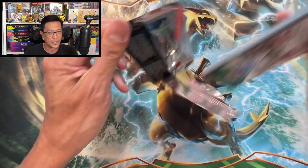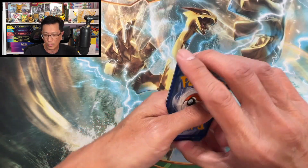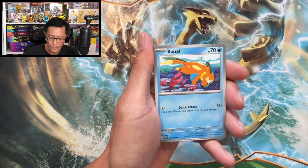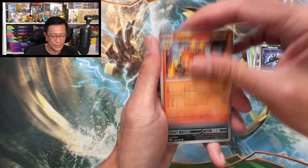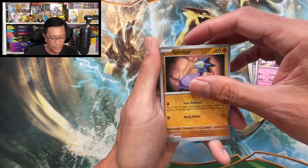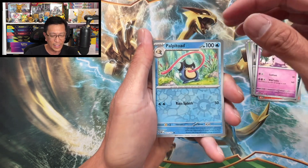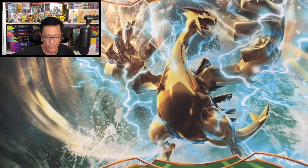Third single pack, one code card to the front. Here we go: Lightning energy, Whismur, Sliggoo, Baroom, Salandit, Camomber, Clothesline, Granbull, Limonese, reverse holo, Palpitoad, reverse holo Scizor holographic.